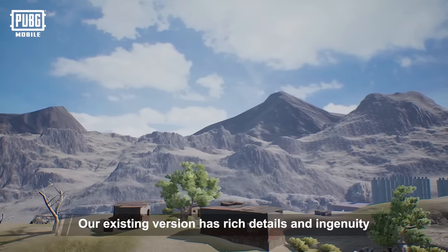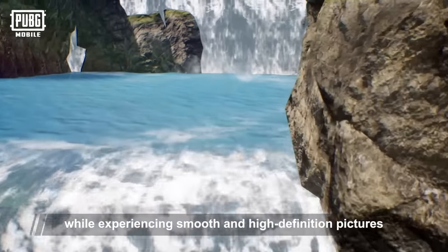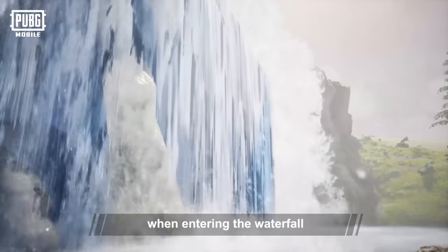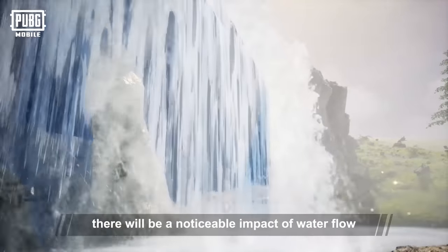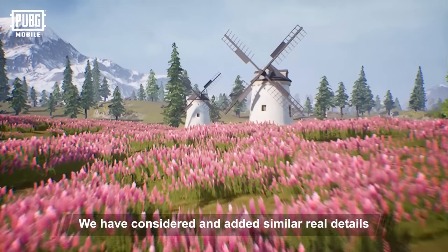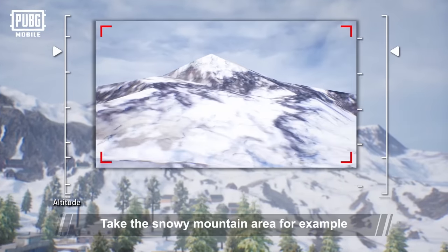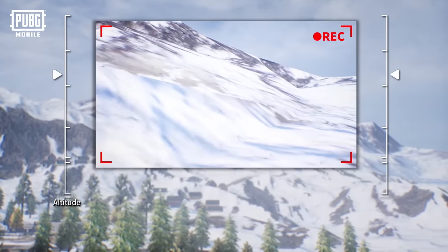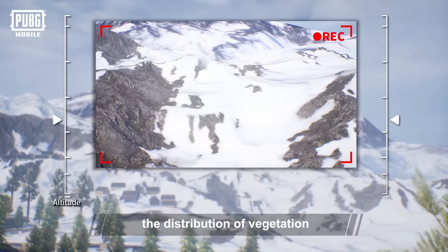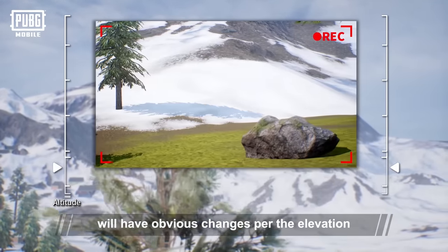Our existing version has rich details and ingenuity while experiencing smooth and high-definition pictures. Some players have discovered that when entering the waterfall, there will be a noticeable impact of water flow. We've considered and added similar real details in many places in Livik. In the snowy mountain area, for example, from the top of the mountain to the bottom, the thickness of the snow, the distribution of vegetation, and the color of the grassland will have obvious changes per the elevation.